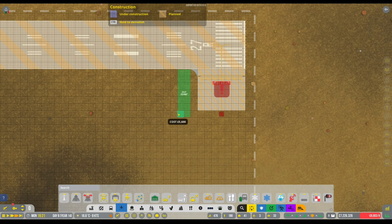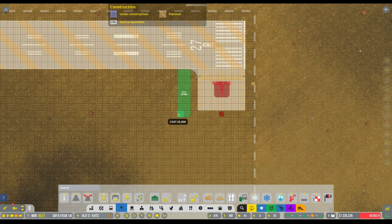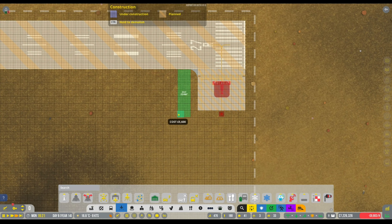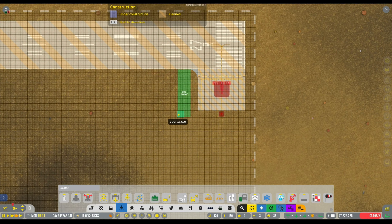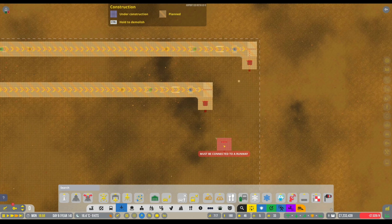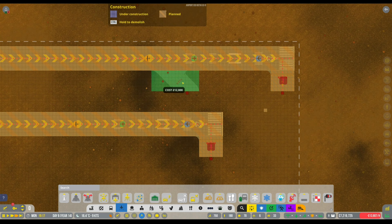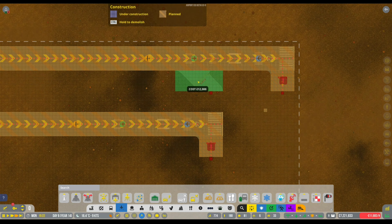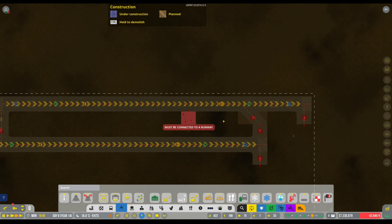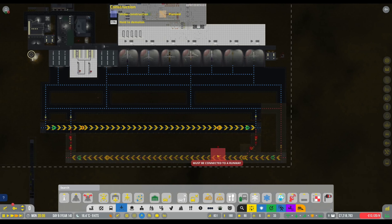We're going straight to concrete with this one. The entrances and exits - let's put them flat there. The downside to these big ones is they don't give us much space, they really don't. The question is whether there'd be enough space to get aircraft off here. Would that be enough space for them to land and come off? Only one way to find out - anyway, that's the plan there.